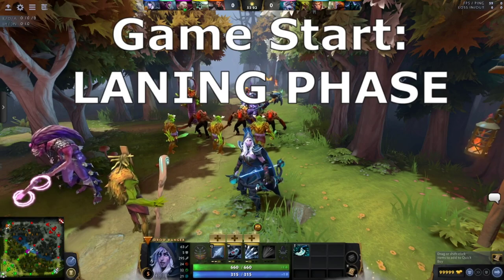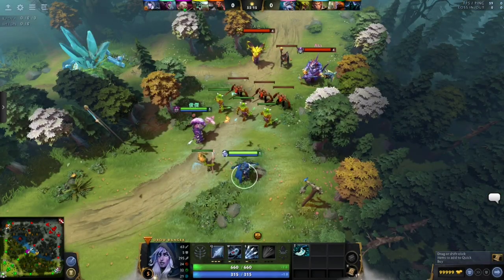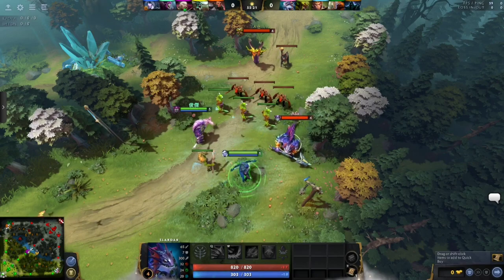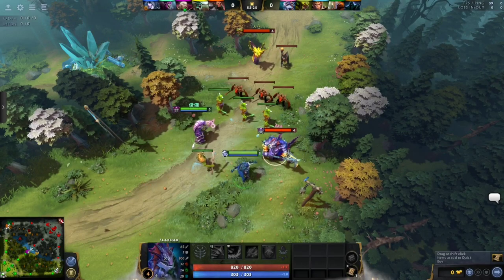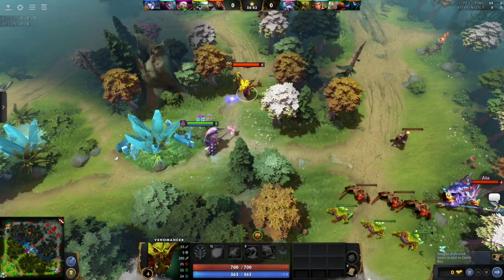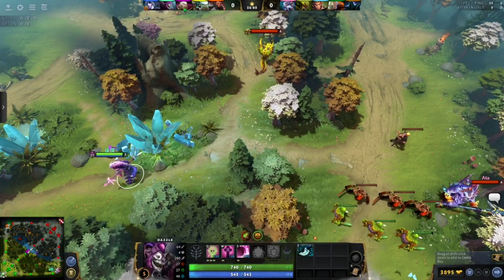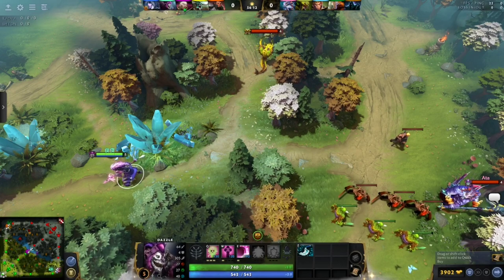Game start laning phase. In the side lanes, 2 cores and 2 supports face off. The hard carry is trying to last hit and bully when possible. The supports, on the other hand, are locked in an all-consuming duel. The amount of tactics a support at this stage of the game has is overwhelming — some even call these duties or responsibilities.